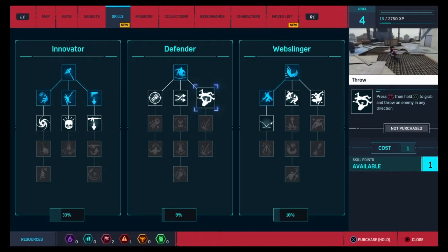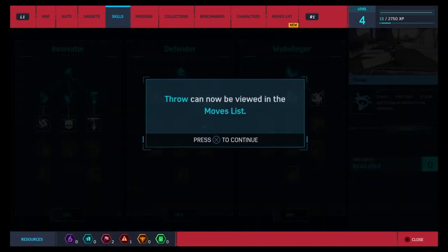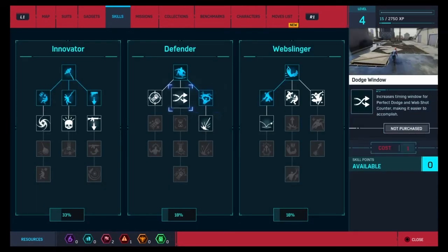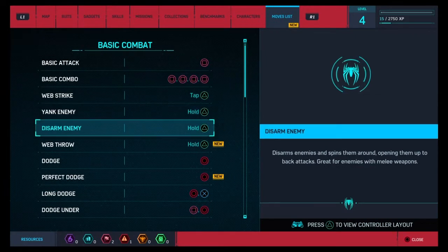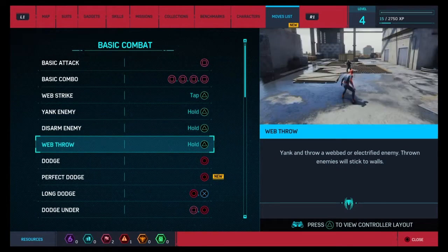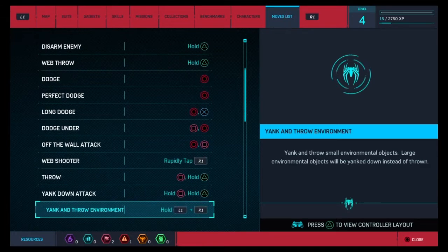I can unlock some elsewhere. Press Square and hold Triangle — that's neat. Throw can be chained — okay, move list. Increase timing window — I cannot purchase that right now. Disarm enemy, web throw, perfect dodge — look at that, amazing. All of this is amazing!